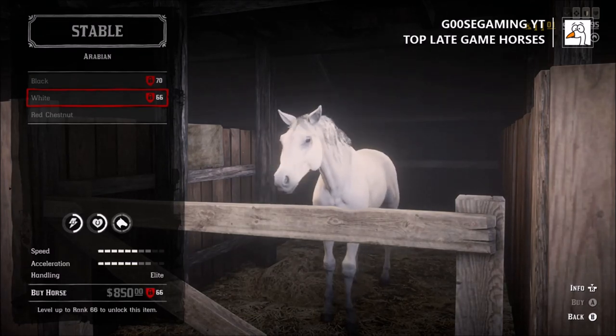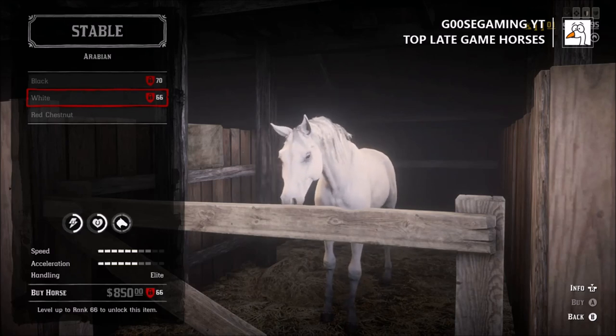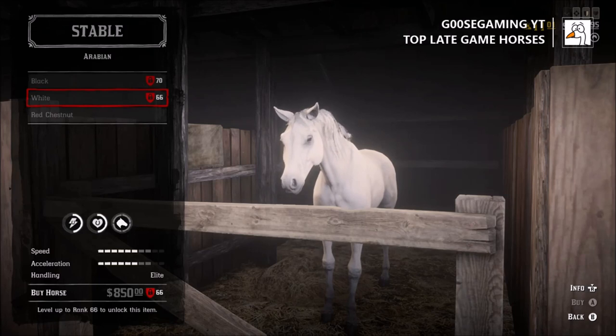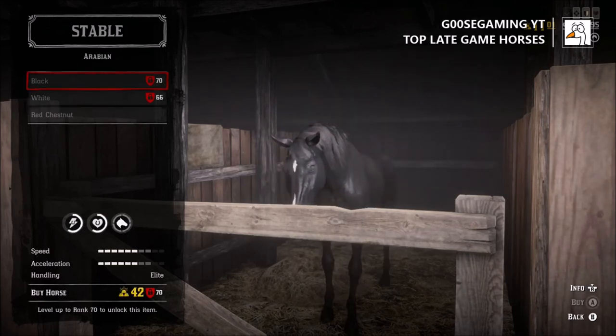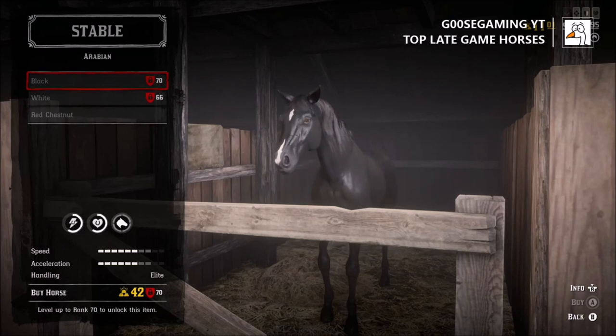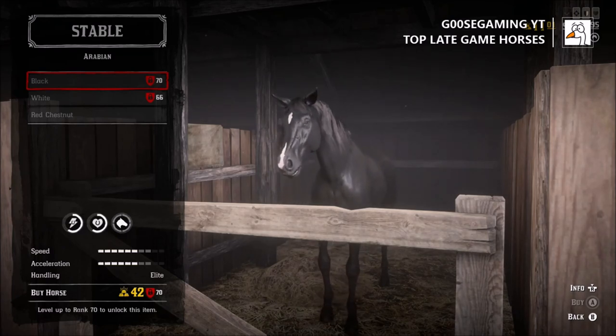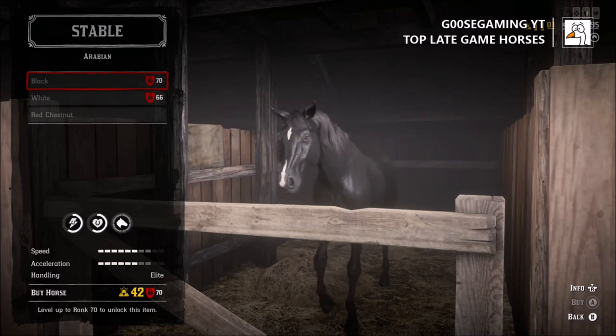Then we move on to the Arabians. You have two different ones specifically — the black and the white. There's also the Red Chestnut, which just unlocked for Xbox players at a price of about $250. The difference between the white and the black Arabian is that you can buy the white with cash, though it has about 10% less stamina than the black version. The black version will cost you 42 gold bars, which is pretty ridiculous compared to some of the other horses in this game.